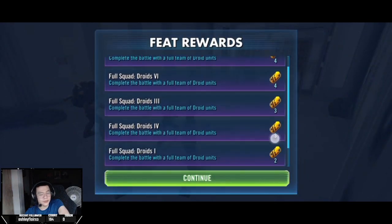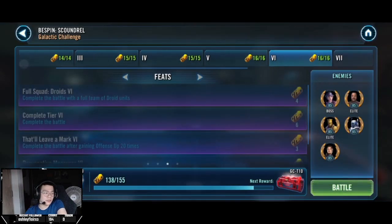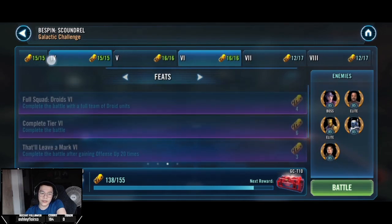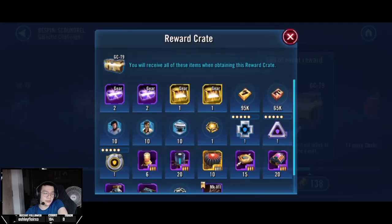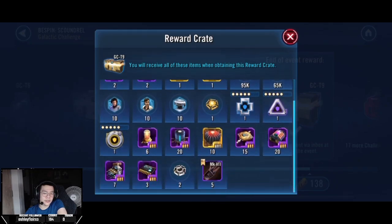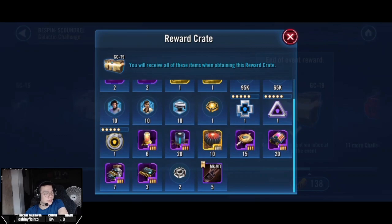There we go — 14 droid units and that gets you gold crate, which honestly isn't too much worse than red crate. Now we just pray that CG gives us another easy red crate challenge, because they gave us two bad ones. The previous challenge with the Tusken Raiders was terrible — I was going to get a silver box. I really hope they compensate us somehow. Anyway, that's about it, hope you guys enjoyed and I'll see you guys next time — take care, peace.